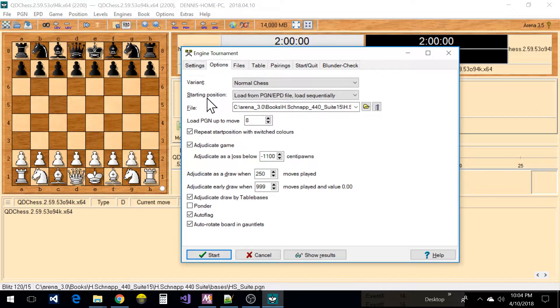Let's look at the options. This is the openings file I was just talking about — it's a ChapSuite file, I think that's Harry Chap, I'm not really sure. It's a file I downloaded from the web. It has 440 openings in PGN format, so it'll load those openings and set up the position on the board. You can tell it how many moves to load if it's a PGN file.